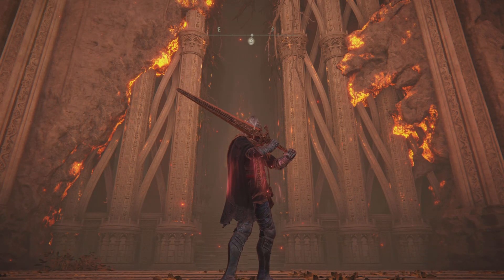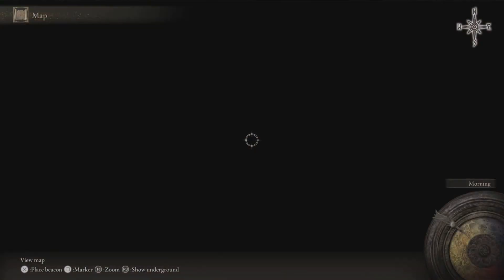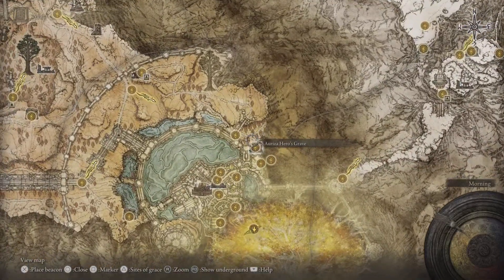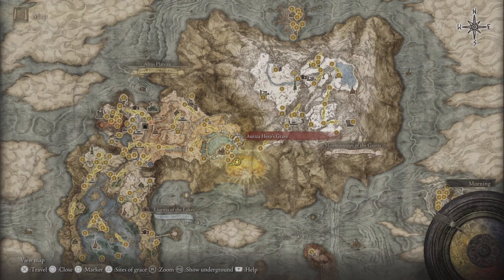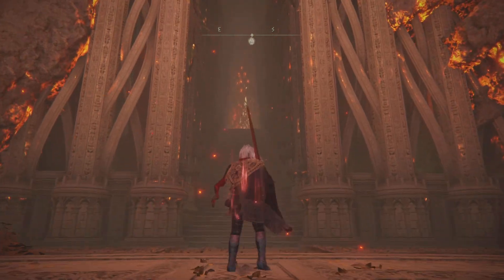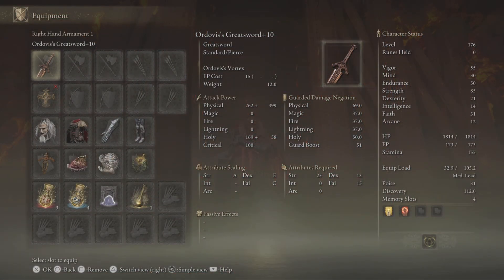This time we're doing it using Ordovis's Greatsword. On the map you've got to come to the Auriza Hero's Grave, and once you go through the dungeon at the end you will be fighting two Crucible Knights, and once you have them down you should have your hands on this weapon.